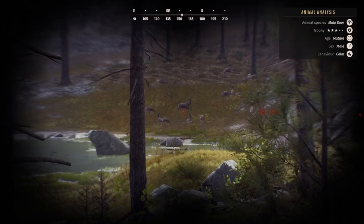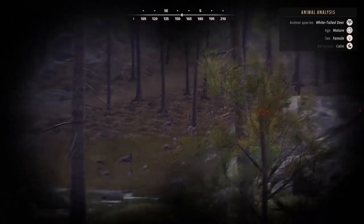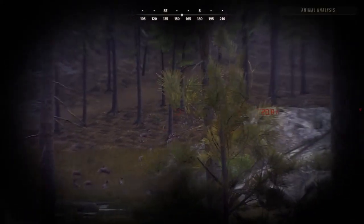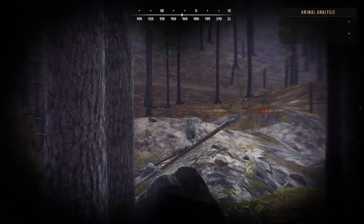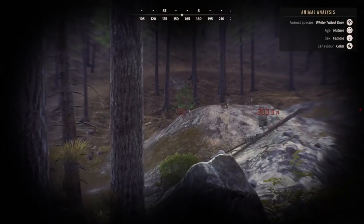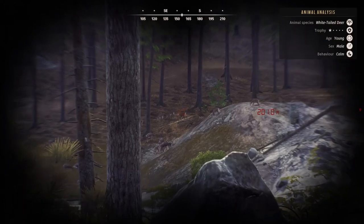The first little pond on the south side of the river has mule deer and whitetail drinking right here. There's some whitetail on top of the rock and some mule deer down in front of me. Sometimes they're over to my left — when you come down from the cabin they will be on the left side of the pond.